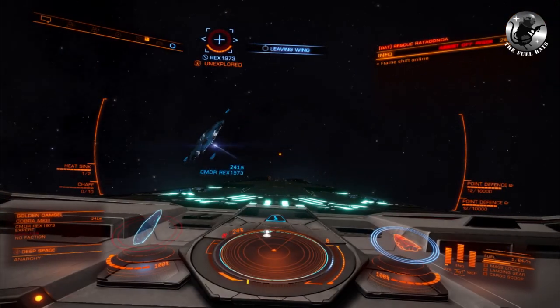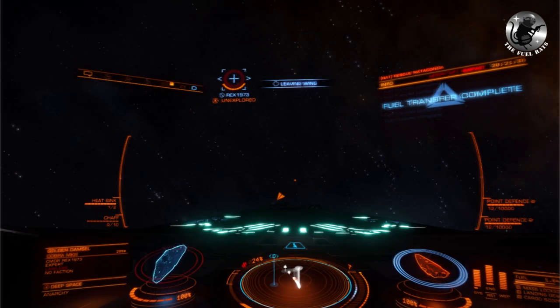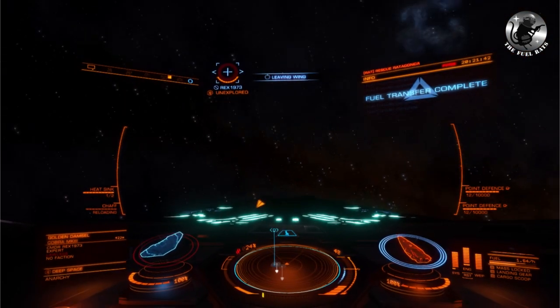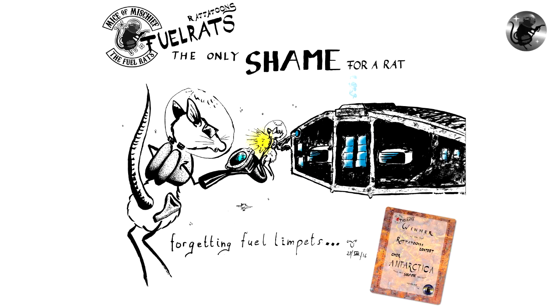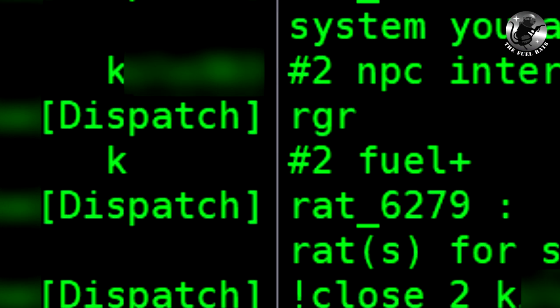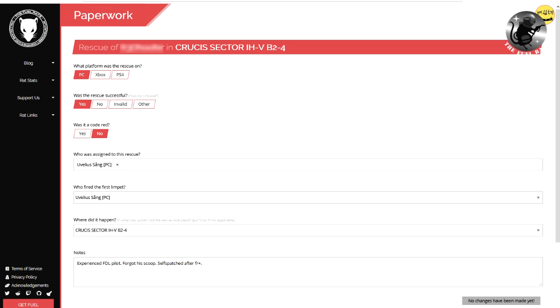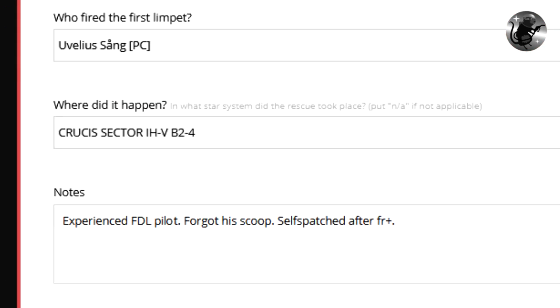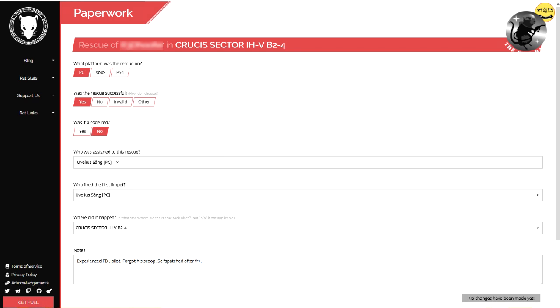Your ship will automatically drop at the client's location as soon as you are in range, so you do not have to approach it like a station. Extend your landing gear so you do not accidentally boost into the client. Target the client by pressing G until you see the client's name in your info screen and shoot your fuel transfer limpet. Wait until you get the message 'transfer complete' — this means your client has received the fuel. It does not mean they can reach the next refueling station, but that a code red is impossible and the client won't suffocate. After that, type 'FUEL+' with the case number in IRC and dispatch will give you a link to fill out paperwork. In the paperwork, set the rescue to successful, type in any special information, check whether the other information is correct and hit send.